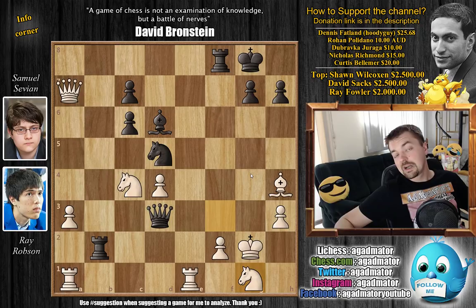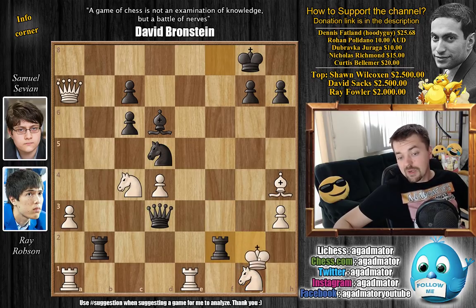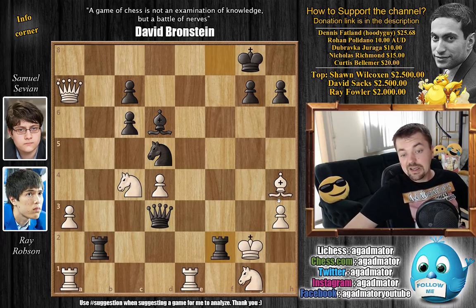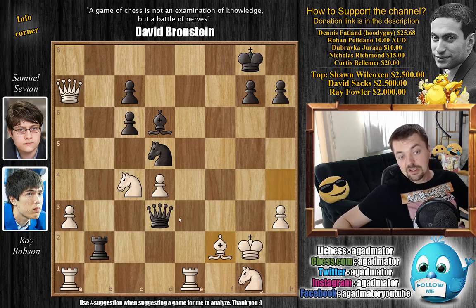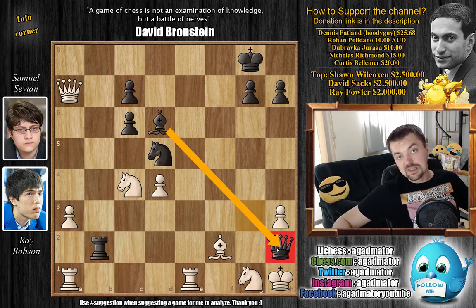Feel free to pause the video here and try to find the win — it's a forced checkmate in three, so not too difficult. For those who just want to enjoy the show: it's just rook captures on f2. If king h1, then rook to h2 will be checkmate. Otherwise, after bishop captures on f2, the move is queen to g3 check, as the bishop is pinned from the rook and there's nothing to do anymore. Wherever the king goes — king to f1 followed by queen captures or rook captures on f2 checkmate, or king to h1 then queen to h1 checkmate, as the bishop also controls h2.